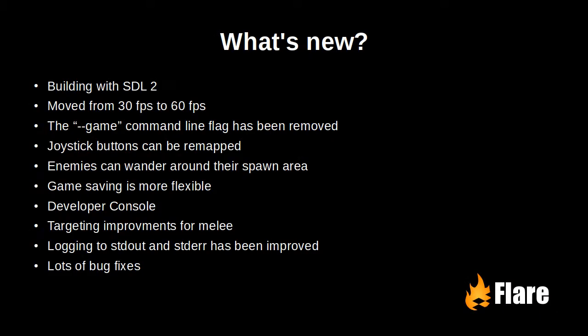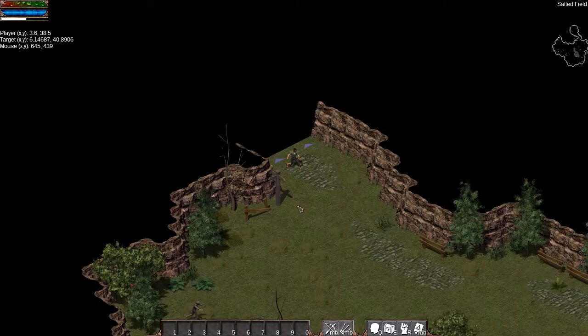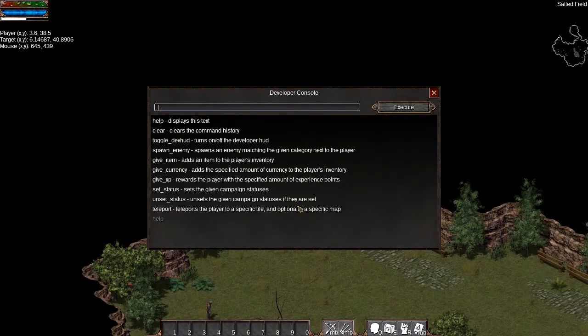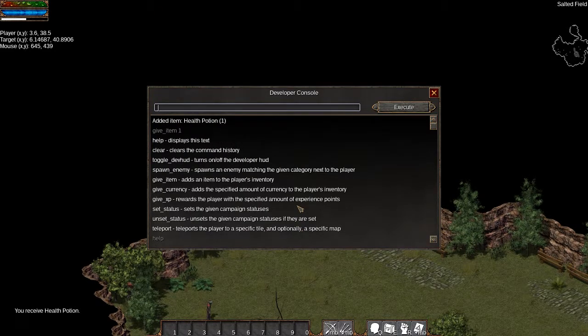This is something I feel should have been in the engine earlier, but we now have a developer console. To use it, enable developer mode in the configuration menu and press F5 in game. As of now, it can be used to give the player items, gold, and experience points, change campaign statuses, teleport within and between maps, and spawn enemies.